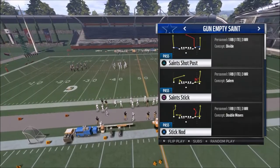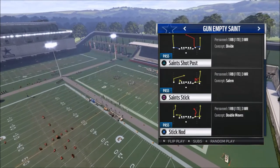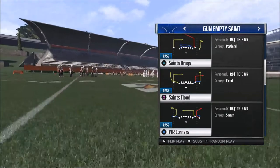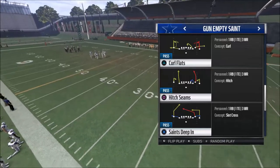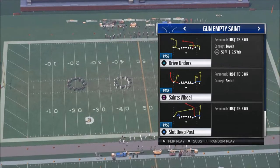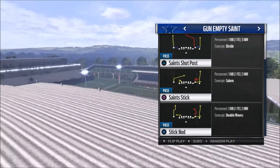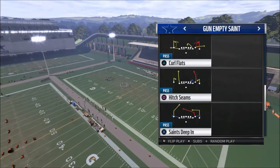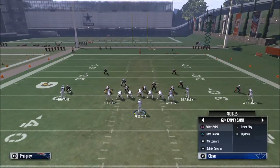For right now, I want to get back to what we're talking about with the Gun Empty Saint. In today's video we're going to wrap it up with what I call a constraint theory play - a play you use when you want to change things up and throw in a wrinkle. Most people you play are going to run Cover 2 defenses this season, so the play I want to suggest as a constraint play to beat Cover 2 is hitch seams.